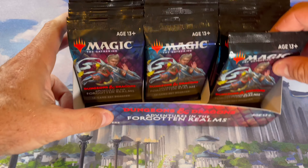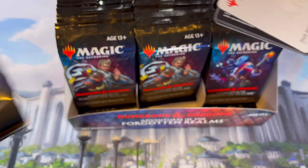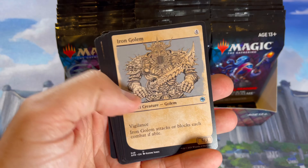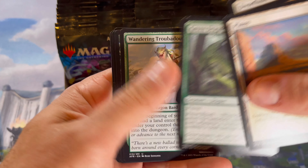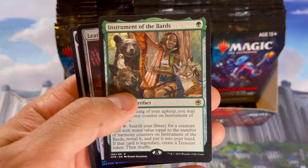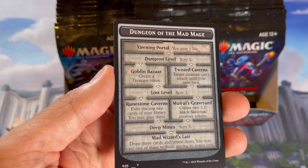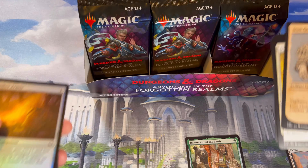I spent a lot of money on Modern Horizons 2, and this set just wasn't something I was super interested in after that, but we'll check it out. There's a cool little sketch, or whatever those are called, and a golem — I like the foil version of these. There's a nice little bear card, Instrument of the Bards, all kinds of animals, and a foil leather armor and a dungeon. I'm not sure how keen I am on the dungeon thing — I thought I was gonna really like it, but I don't know.